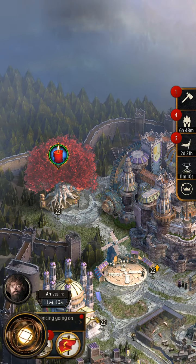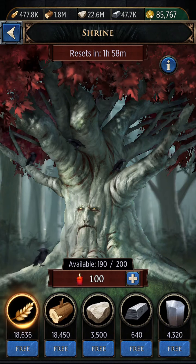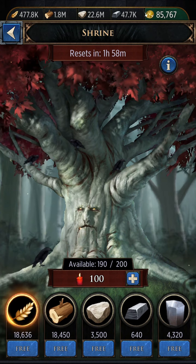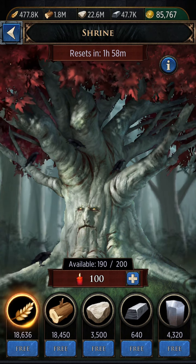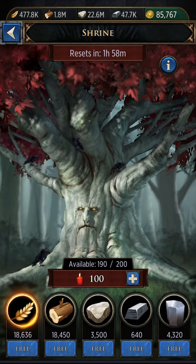When you have prayers, you will see a little icon above and you'll click on it and it'll tell you of prayers. Now I used my free prayers for the day so I messed up, but you can get additional free prayers by completing your daily quests.